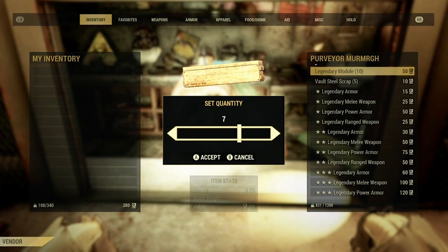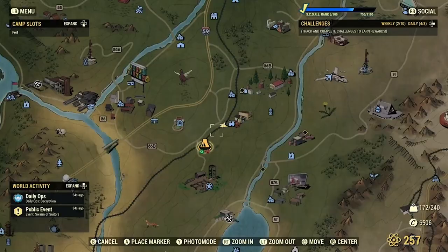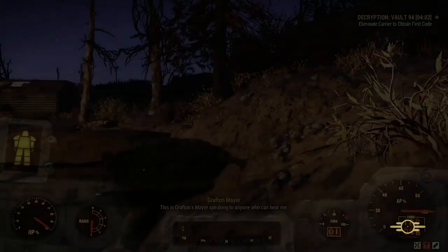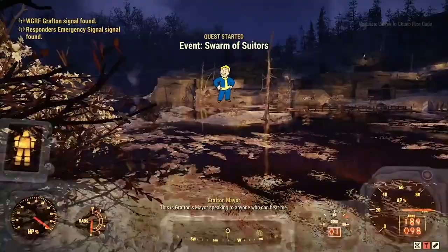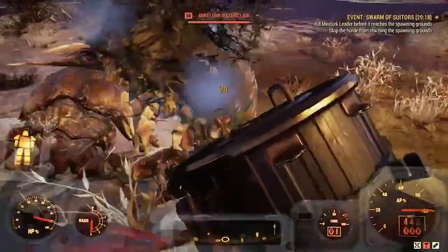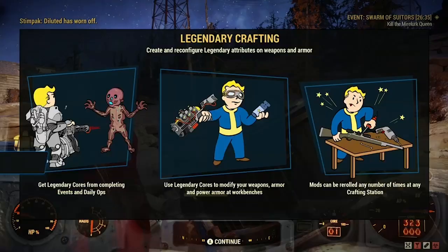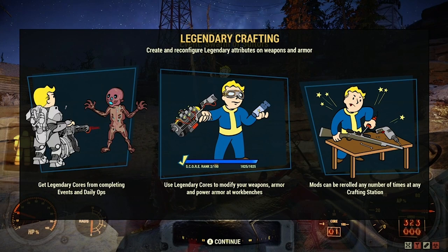Now there are a few ways to get legendary cores. The first way is to run one of the public events. Go to your map and hit up on the d-pad if you're on console and scroll down to public event. In this case we got Swarm of Suitors, which is at the possum campground — a pretty common place. When you arrive, go to the island in the water and kill off Mirelurks until the Mirelurk queen spawns. Upon killing the queen you will receive your rewards, which should include a core.